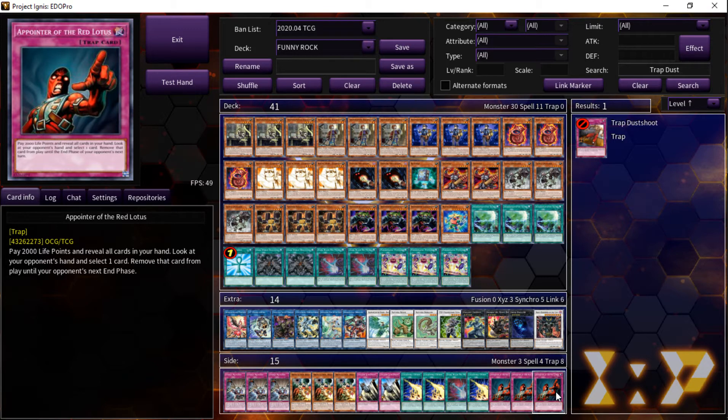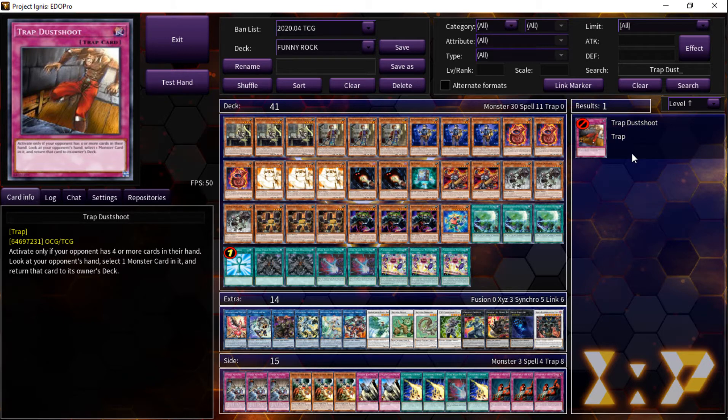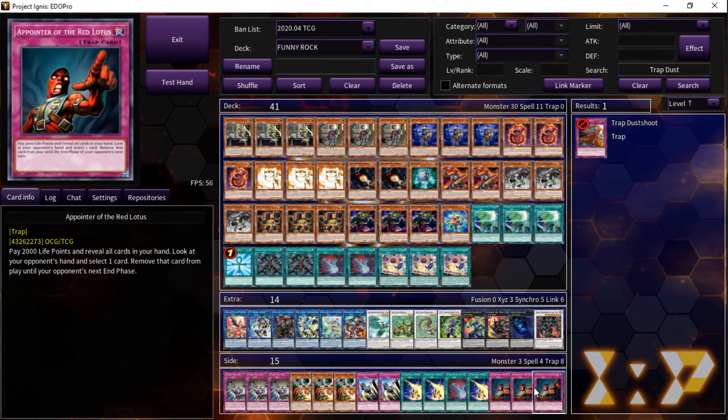The thing about A Pointer is that cards that give you information and remove a potential threat from your opponent's hand are insanely powerful. The downside is that the opponent gets the card back in their end phase, but the game is so fast nowadays that comparing it to Trap Dust Shoot, it might as well just be shuffled back into the deck. Because there are so many instances where that doesn't even really come up — you're removing the biggest threat from your opponent's hand and scoping out their turn so you know how to control the game from that point.